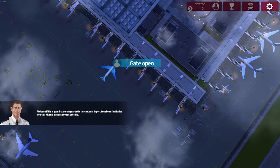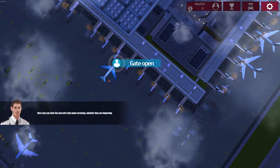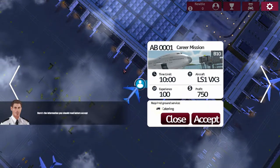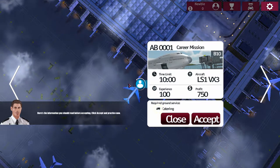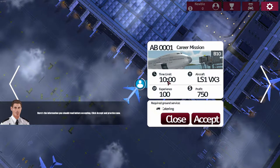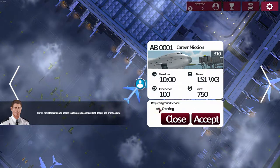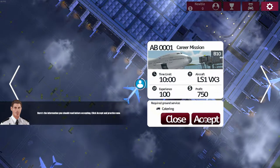So it's our first working day at the international airport - we've got to familiarise ourselves. Here we can view the aircraft that needs servicing, whether they're departing or have just arrived. Click the blue bar to see the information before accepting. It's got a time limit of 10 minutes, gives me 100 experience and 750 dollars in profit, and it needs catering. Wow, 750 just for catering the plane!